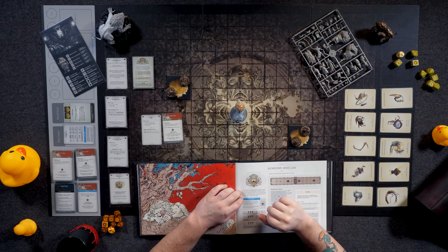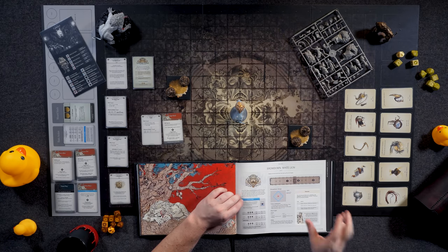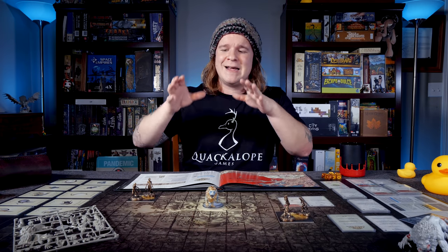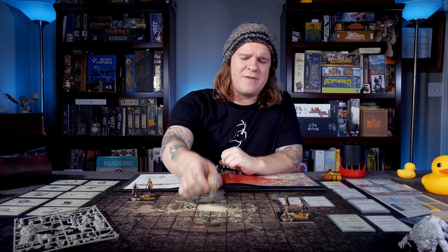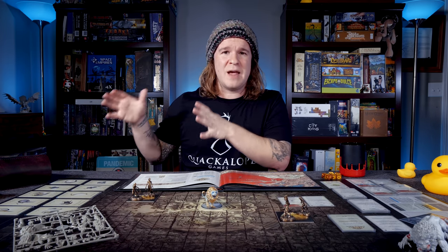If you're victorious against the White Lion, you'll gain a variety of resources. There are a lot of resources that tie specifically to early game buffs — things like the Whisker Harp, the Cat Eye Circlet, the Frenzy Drink. These can set the foundation for your strategy moving forward and can be game changers for how you approach future quarry monsters. If you lose, the consequences, other than potentially losing some survivors, are not honestly that severe — the White Lion will take a piece of jewelry, a trinket, to add to his monument to himself.